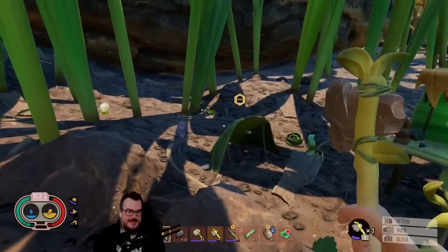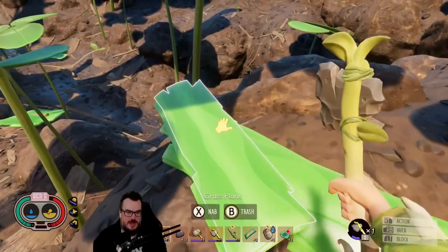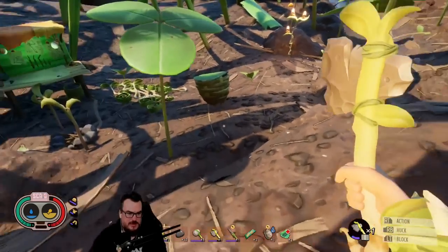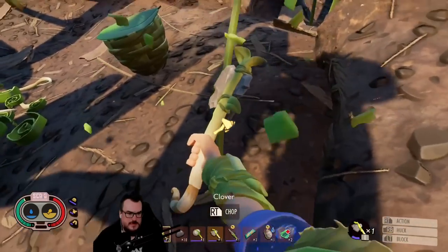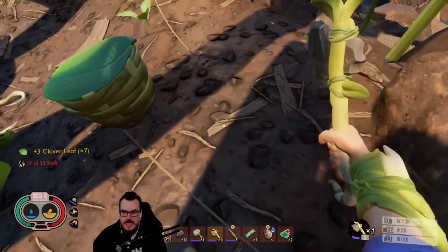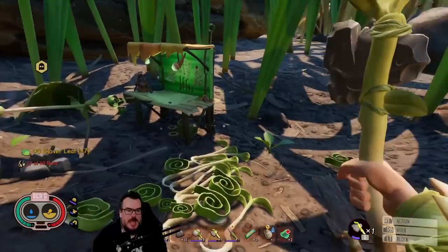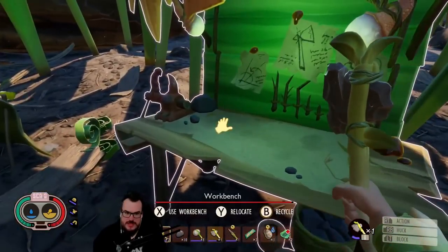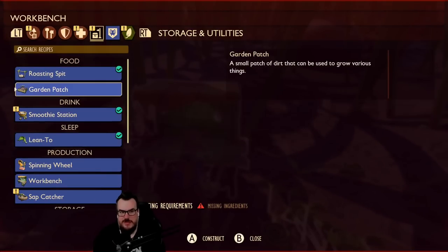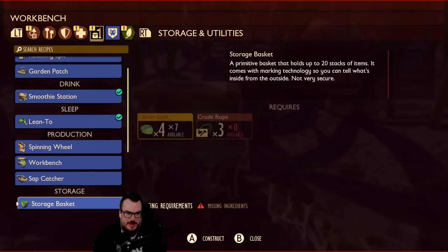Is there something you can do with these planks? I don't understand the point of the plank. Is the map procedurally generated? I don't think so — I think it's like Subnautica, but I'm not sure. I'm still in my first playthrough.